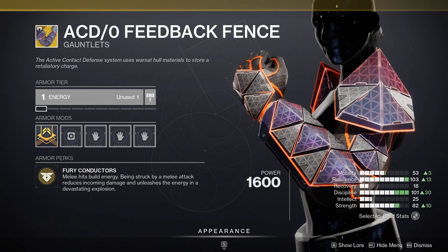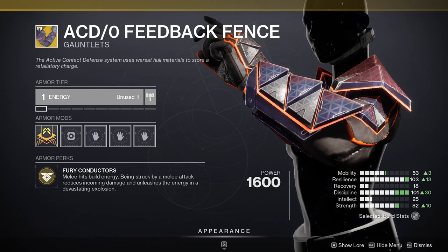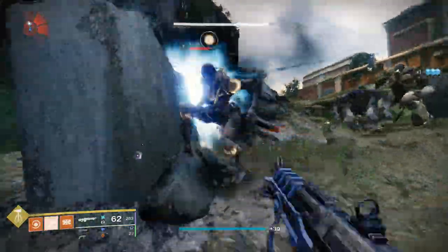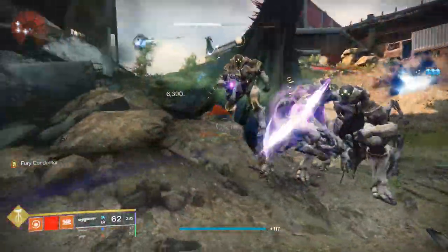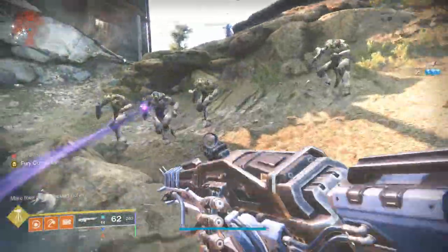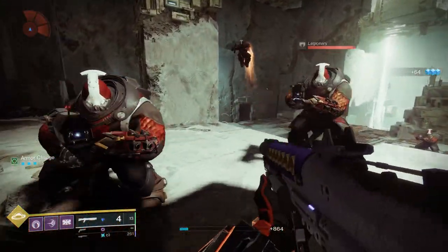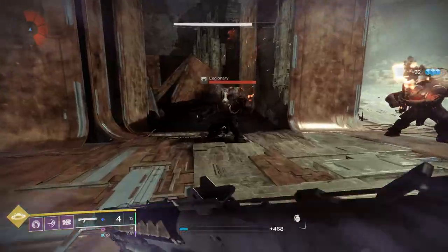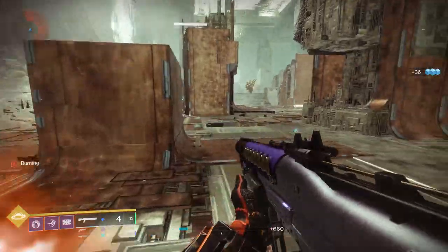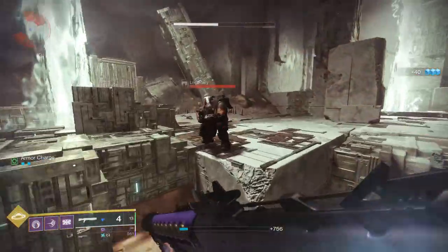I saved the worst for last — Feedback Fence. Before, when you punch things you build up a charge that gets released when you get meleed yourself. Bungie said they'd tie this into the armor charge system, hoping that at max armor charges the damage goes up to something viable. The damage isn't that amazing, but what's important is we are getting armor charge just for punching things — armor charge on command, no kill required. Maybe there could be some surge builds with this.